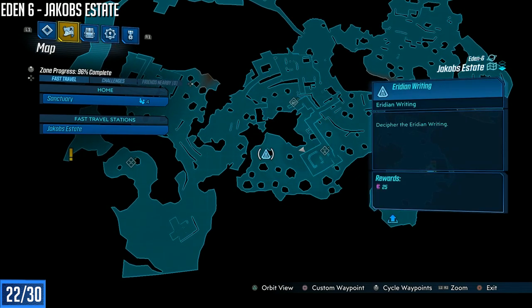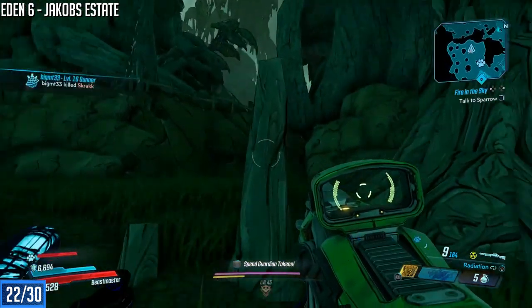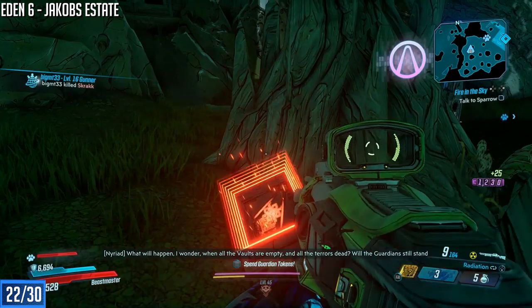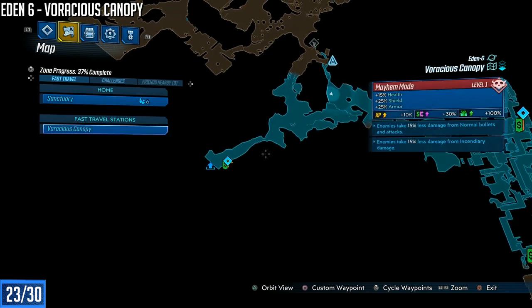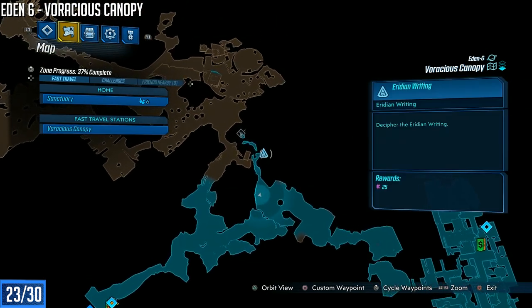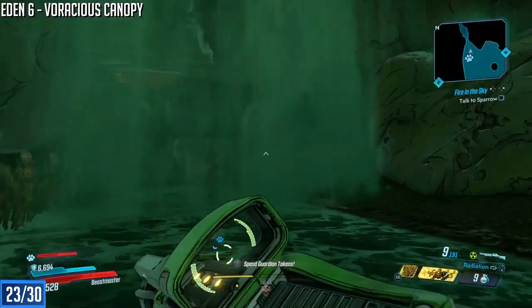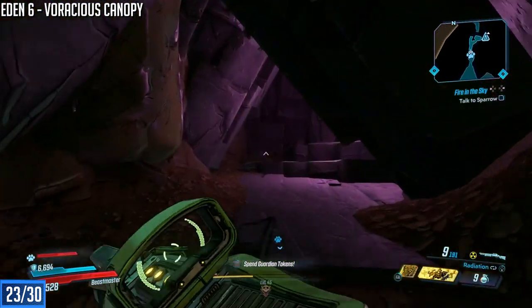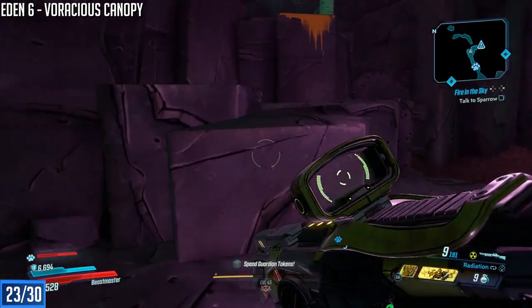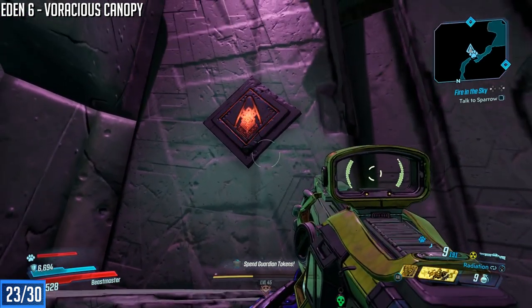Heading over to Jacob's Escape — at the fast travel station, this one's actually pretty close to where you spawn; make your way to that section. It's hard to say left or right because it depends on your map orientation. The Voracious Canopy has one as well. From the fast travel point head down instead of taking the path that goes up, and you'll see a waterfall — naturally, we're gonna go through the waterfall to reveal a secret area. Waterfalls will typically lead you to treasure in any game, not just Borderlands 3.